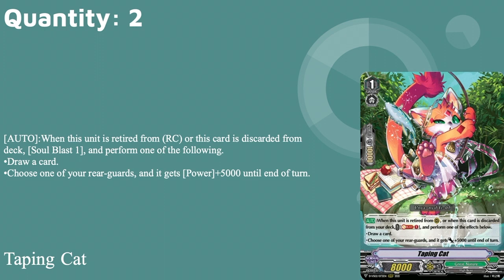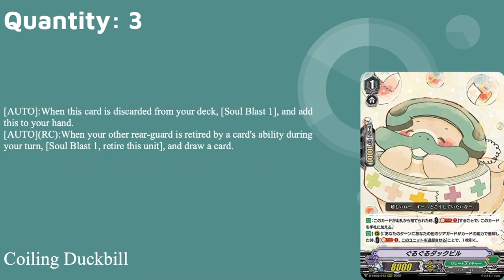On to grade ones: two copies of Tapping Cat — 10k base, 10k shield, grade one with boost. Auto when retired on rear or discarded from your deck, perform one of the following: draw a card, or choose one of your rear guards and it gets plus five for the turn. A lot of people say Great Nature has a soul problem, and I greatly agree. Bushiroad keeps giving us more soul blasting cards. This is two copies specifically because of the soul blast cost, but it's still a good card that gives you that small plus five for an important combo we'll get to later.